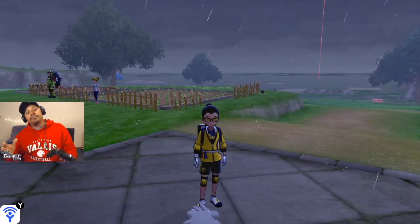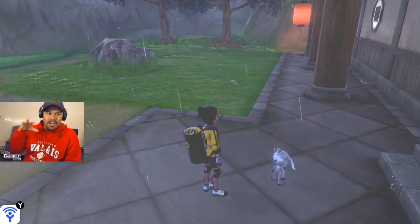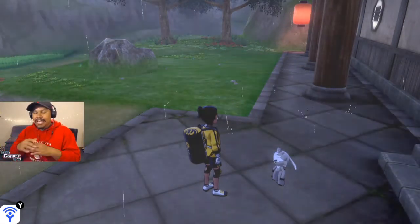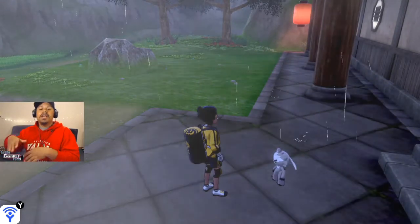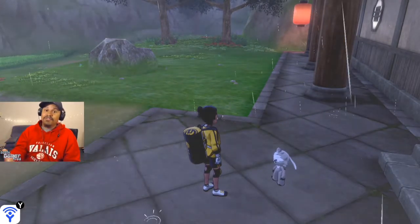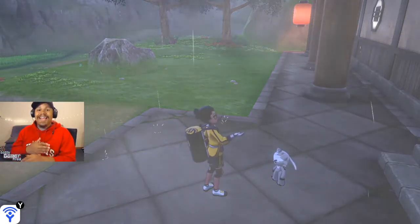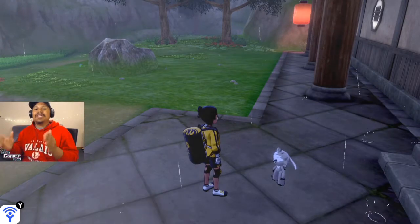That's how you keep Kubfu as Kubfu at the end of the Isle of Armor storyline — after the point where you fight Mustard inside of the tower. It works in the tower of water or the tower of darkness. I was just showing the water one, but it works in both towers. Just give Kubfu the Everstone — you do need to have one — and when you go talking to the scroll, Kubfu won't evolve.